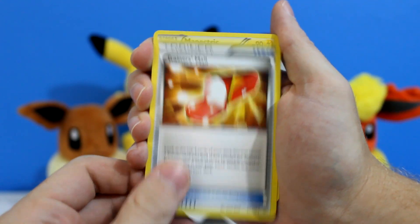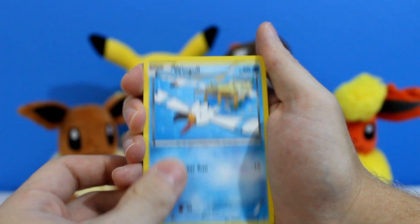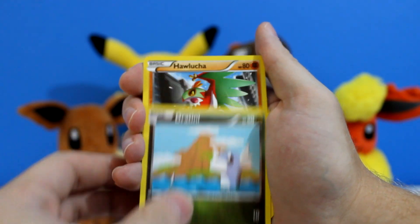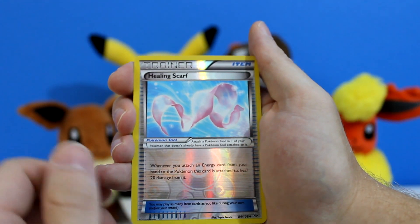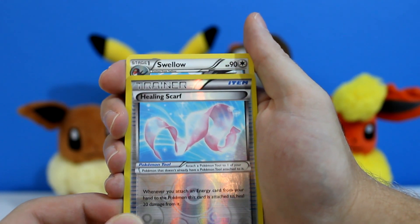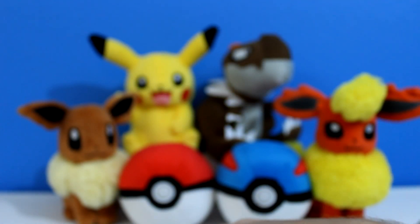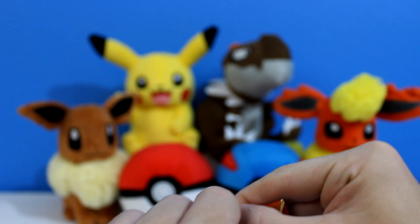Trainer's Mail. Trainer's Mail. A Mantric. Wide Lens. A Wingull. A Natu — that's a cool looking Natu. A Dratini. A Hawlucha. A Cascoon. A Healing Scarf, reverse holo. Nice. What are the chances we get something else? It's a Suicune. Still, it's a cool card. It's a rare. Let's keep going. I could not be more excited about my Mewtwo. I love Psychic Pokemon — any of y'all that know me know that.